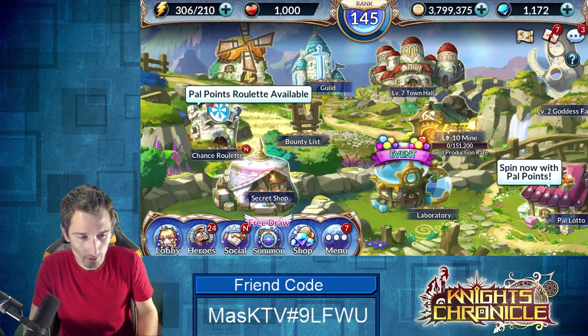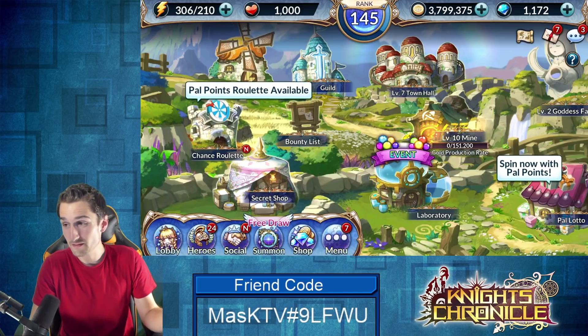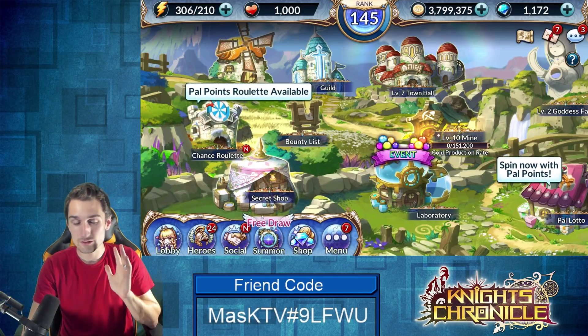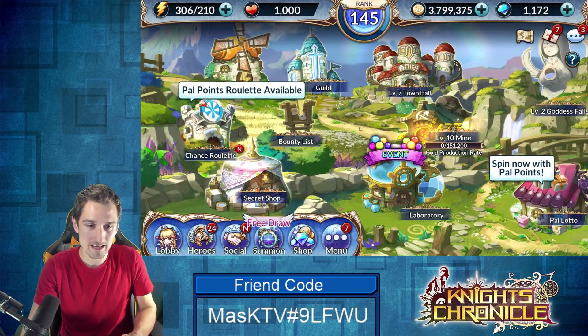If your friend list is full you get five PAL points times the 50 people in your friends list — that's an easy 250. If they all return the favor you should be able to get 500 just like that, plus the bonus you get for using 10 helpers a day.